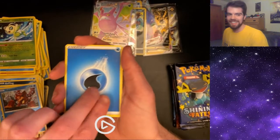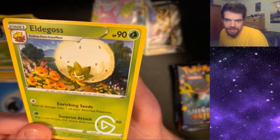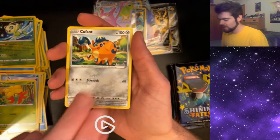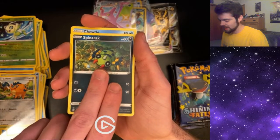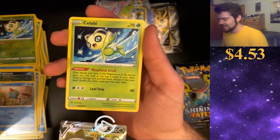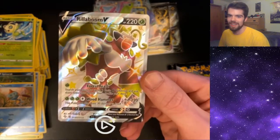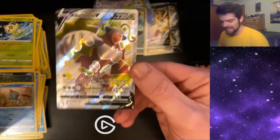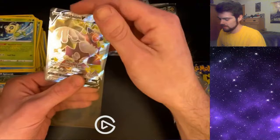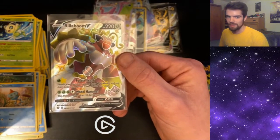Shout out to Brockport. We got something. Spinarak. Trudel. And a Rillaboom V — Shiny Rillaboom V! And there's another Celebi. We got a Full Art Shiny! That's what I'm talking about. Rillaboom's a nice one to have — I do like him. He's definitely my favorite Sword and Shield starter. I have top loaders on standby in case we pull the Zard. He's definitely the best Sword and Shield starter in my opinion. The other two suck.